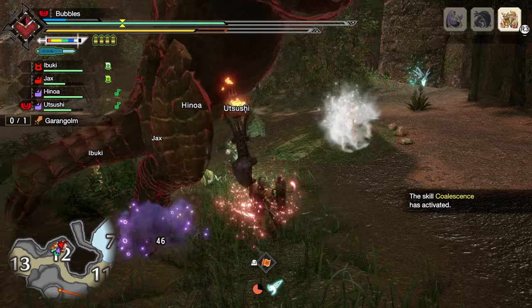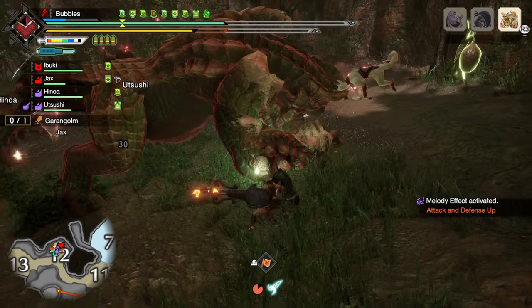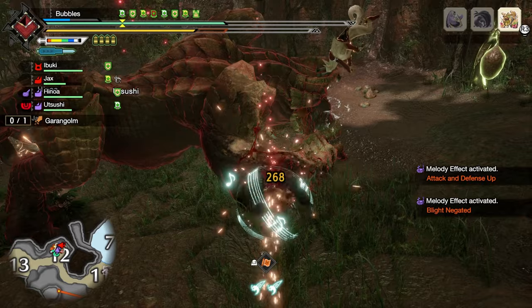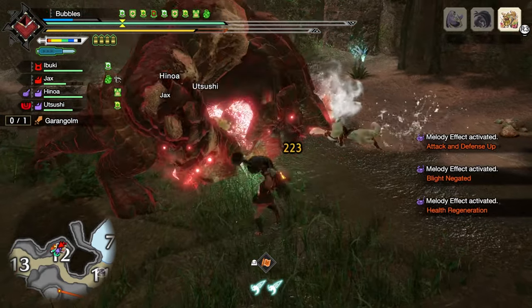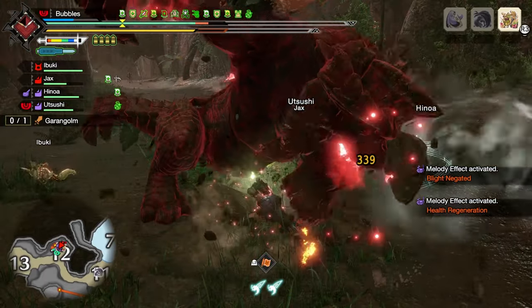It feels like the build is doing damage when I'm actually hitting good hit zones — kind of. And then I do a hundred. I don't know what's going on. Feel like it should be doing quite a bit more for the amount of skills we put into this.